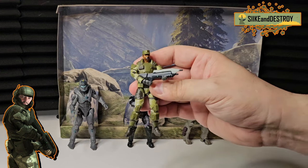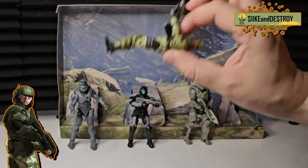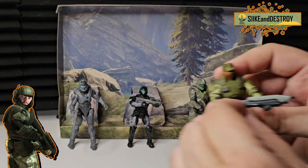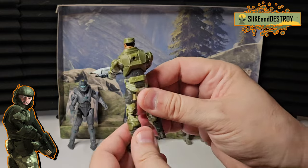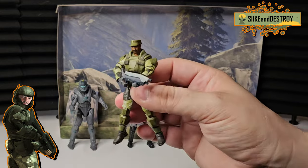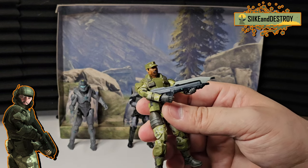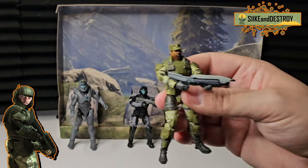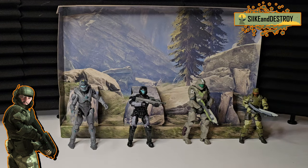Next up we have Sergeant Johnson — a really great character, not a Spartan but still a total badass. There are no loose joints on him, he's very sturdy and awesome. He had a little rubber band on the hand that I'll cut off quickly — there we go, now he's holding the gun properly. I love getting marines and other non-Spartan characters. Especially with Halo Infinite having a big focus on rescuing squads and building your personal army to help take over bases and free other marines — it was a really cool feature.